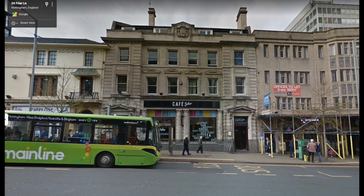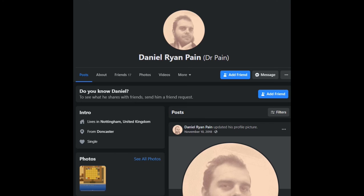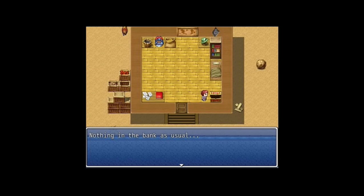That's really the bottom line: if a developer is hard to find, lots of aliases, never willing to put their personal name out there — it's just a scummy, flagrant bad developer who really doesn't care. And finally, this is what he looks like. This is the true identity of Daniel Ryan Payne — or as he likes to call himself, Dr. Payne. He has this on his Facebook page: 'Nothing in the bank as usual.' Well, the way you're going, I don't think you're going to be making big money from this game either. Until next time. Bye for now.